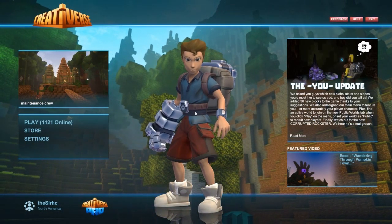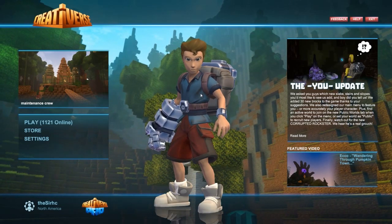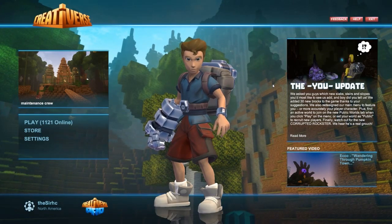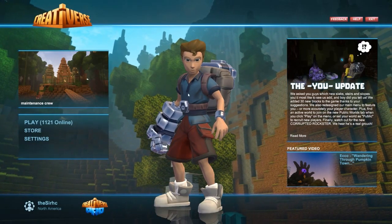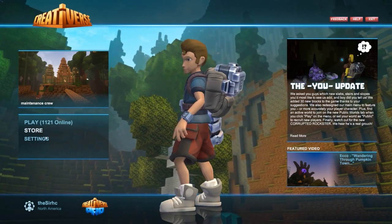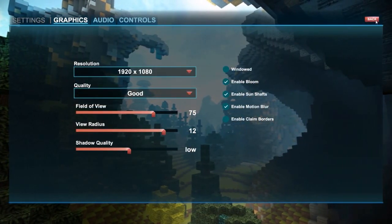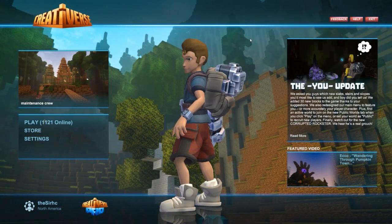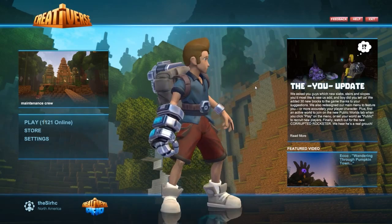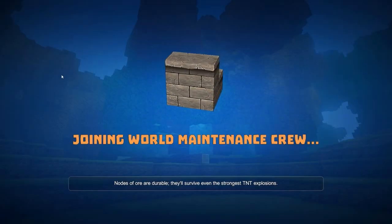Hello everybody, my name is Cirque and welcome back to another episode of Creativerse. We got a new update — we are now playing on R36, which is apparently the U update. We have a new title screen here with all of our stuff. They actually added settings to the main menu, which is pretty nice. Before you had to actually join a world to change video and audio settings, which was kind of annoying.